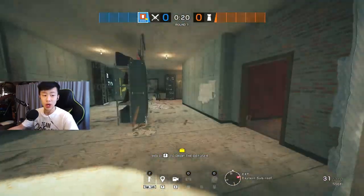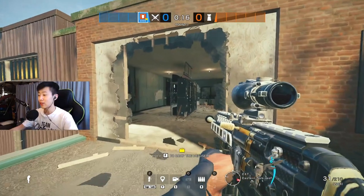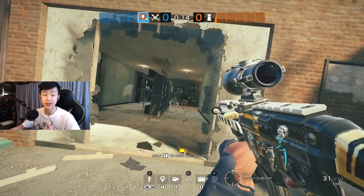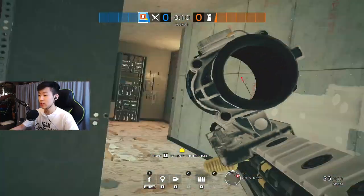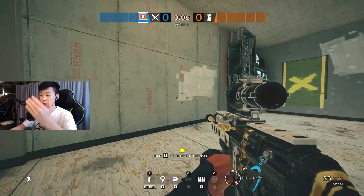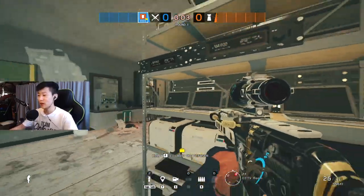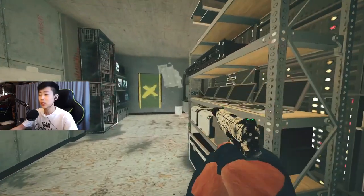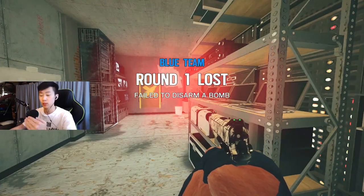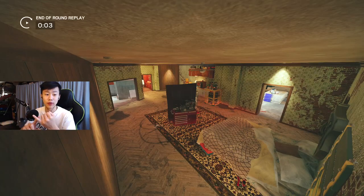Just watch for flanks, keep droning efficiently, and get that plant down. Remember — do not be scared. The defenders are as scared as you are. Have confidence in yourself; you can swing. Don't be afraid. Come in, swing, and you have so much map control right here. Take out the guy in garage, get that plant down, and watch for common spots. Practice makes perfect.